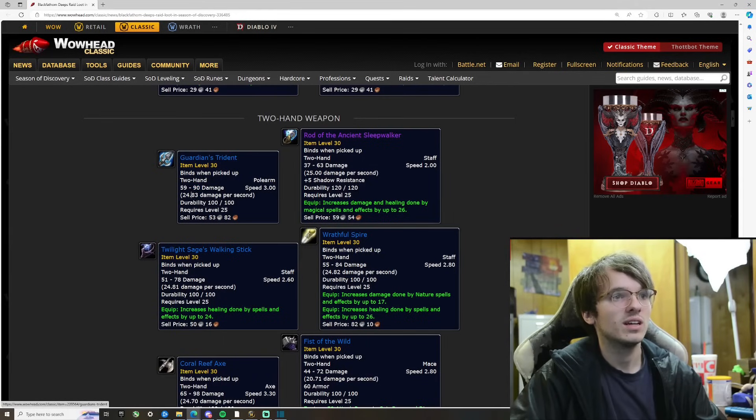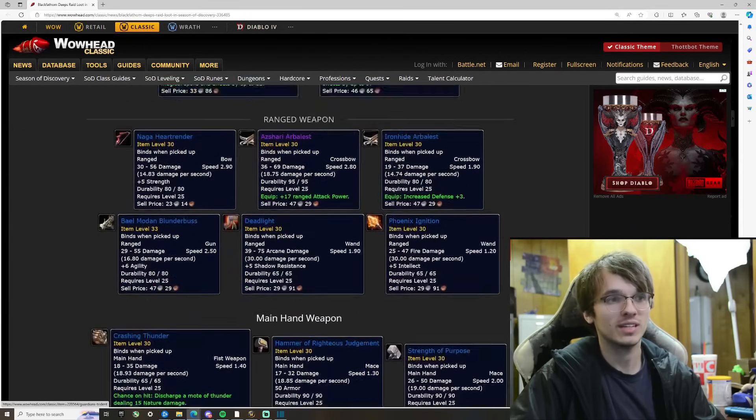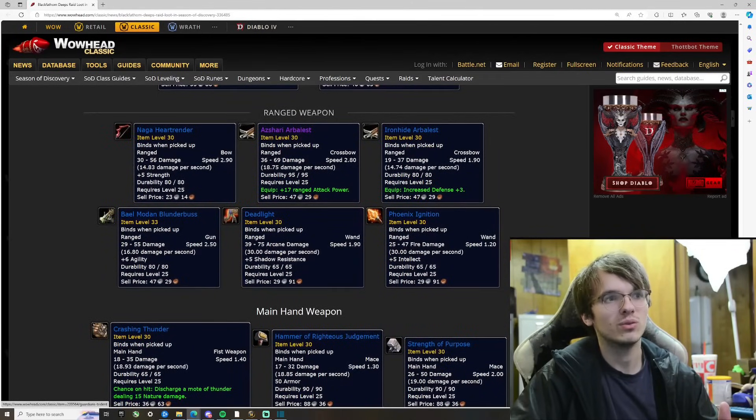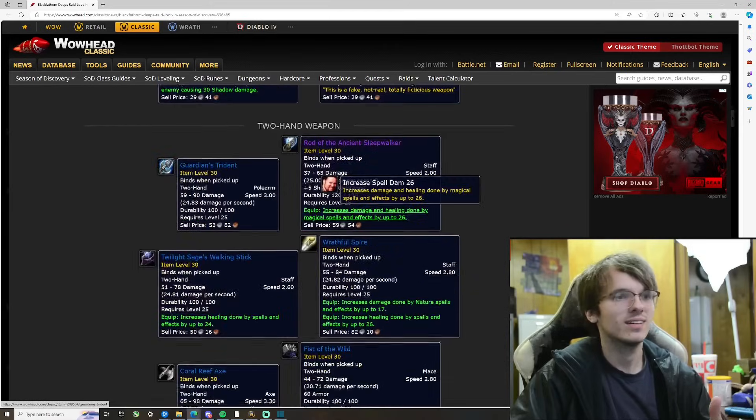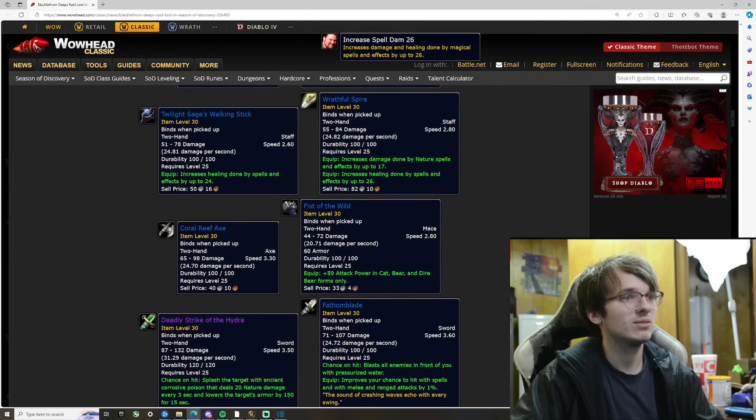Rod of the Ancient Sleepwalker — that's an epic! 25 damage a second, 2.0 speed, plus 5 shadow resistance, and increases damage and healing done by magical spells by up to 26. There's going to be a lot of competition for that one. Hunters will mainly compete for the ranged bow with attack power, but this staff is going to be fought over by every caster — priests, healers, DPS, everything.